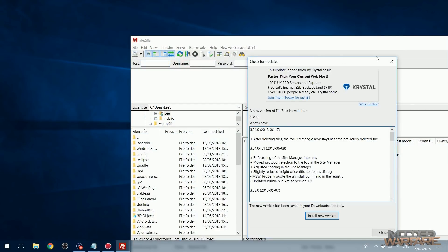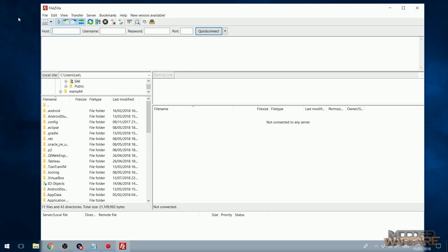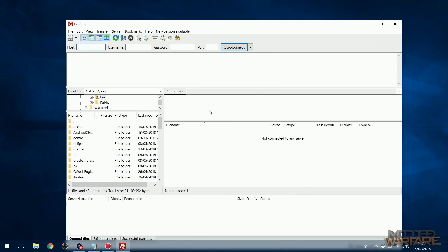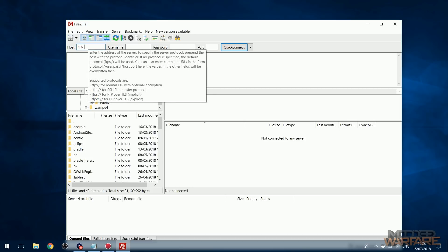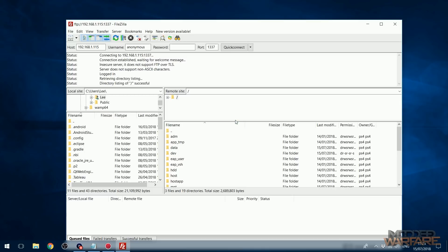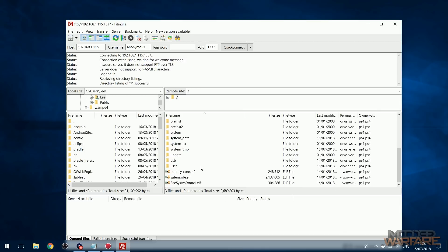From there we're going to go over to our computer and run an FTP client. I recommend just using FileZilla. On the left you'll have your file system of your computer, on the right you'll have whatever server you're connecting to — in this case our PS4. Enter your PS4's IP address into the host, you don't need a username or password, and just put the port number as 1337, then hit Quick Connect. That will connect us to our PS4's hard drive.